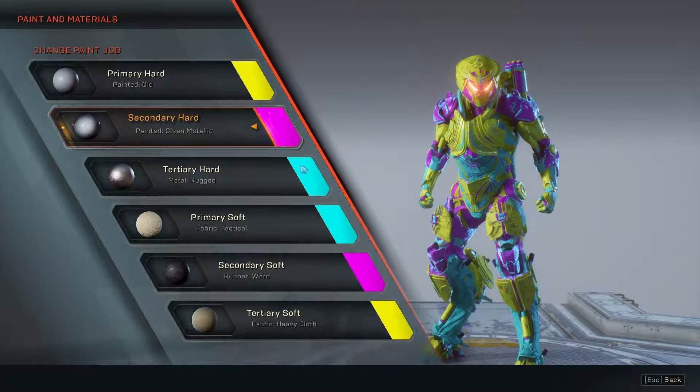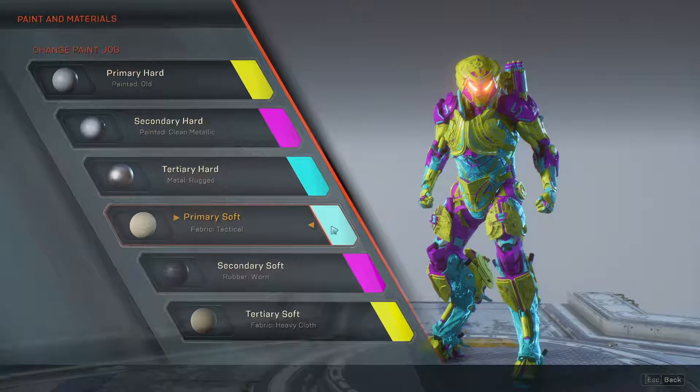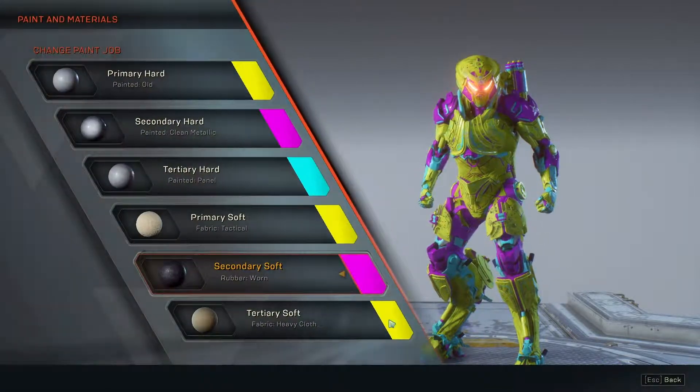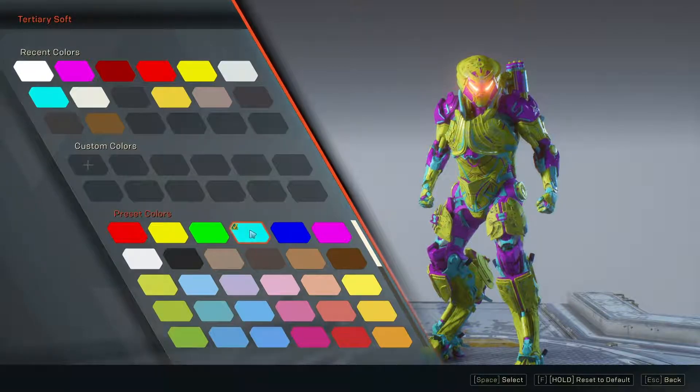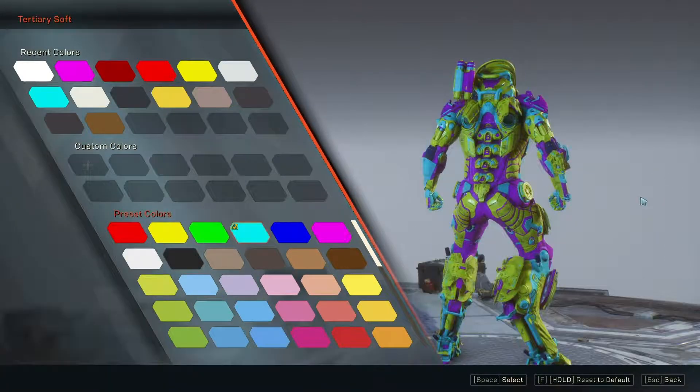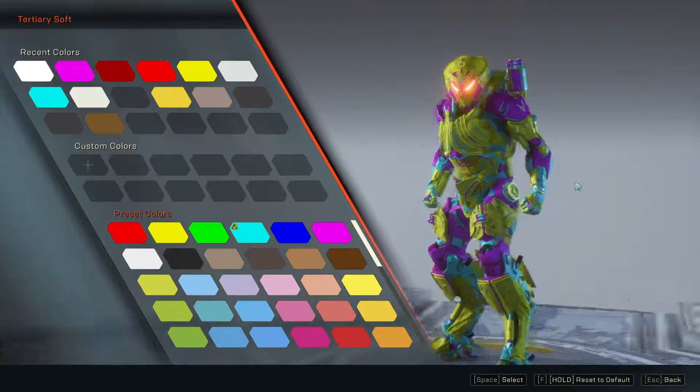Yellow, magenta, cyan. Yellow, magenta, magenta, cyan. Well, that doesn't look like a pixie stick. Wow.